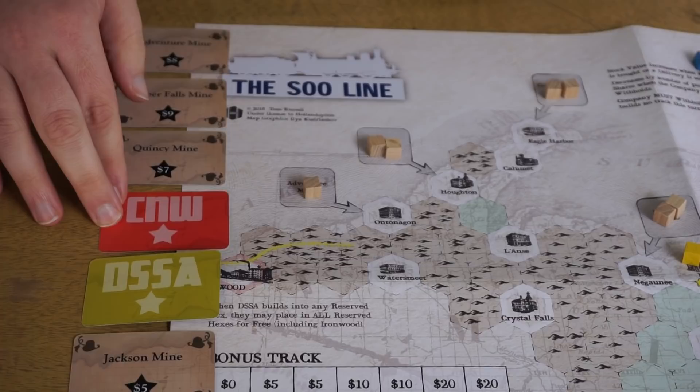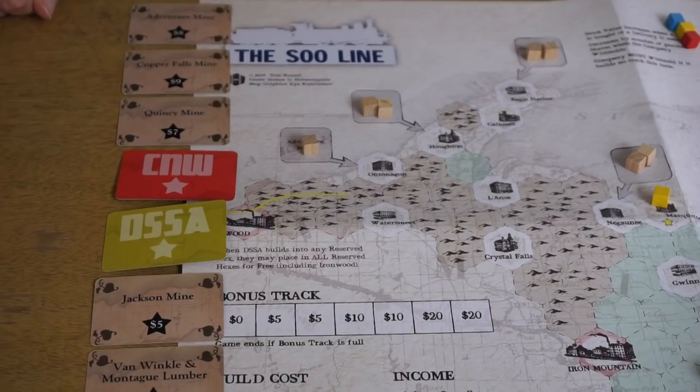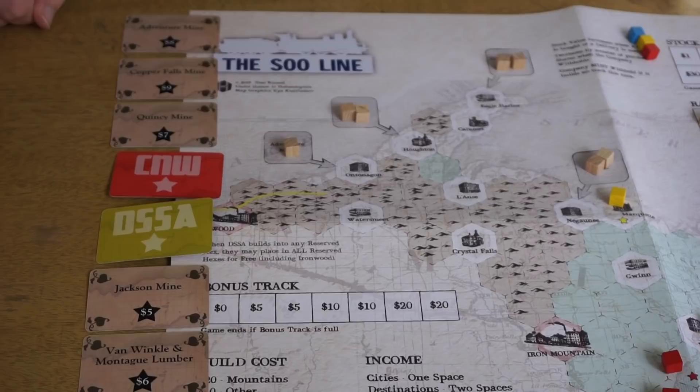When you are bidding on a public company, like the CNW, the DSSA, or the Sioux, it's going to be paid into the treasury for that company and it's going to determine the company's starting value. The bank is also going to match that amount, so you'll get a little bit of cash there.